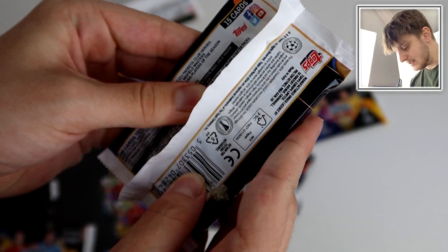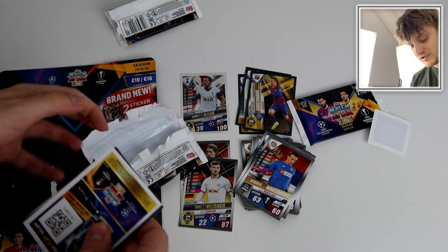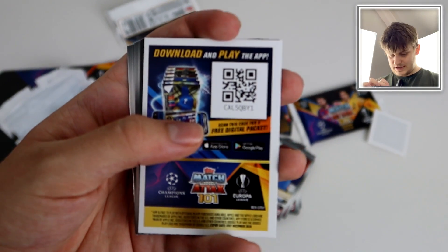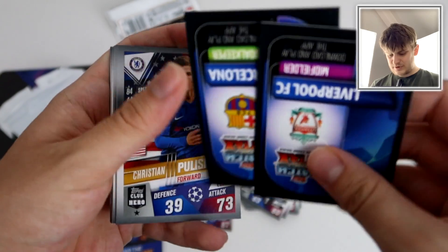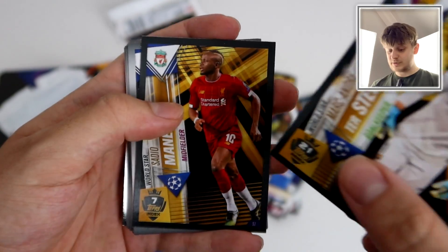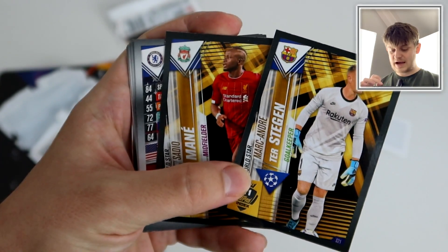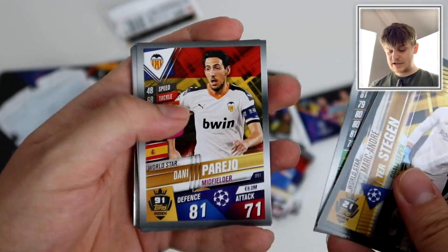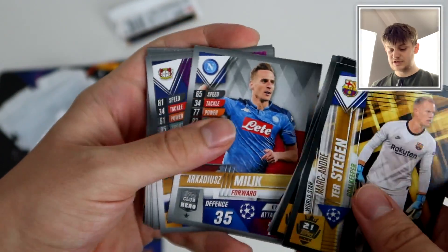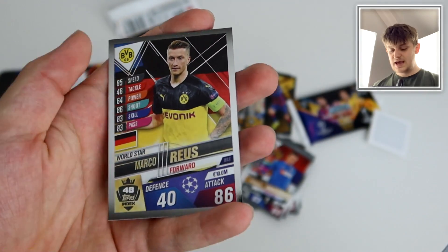We've got a Dortmund player here at the back of this pack, but there isn't a Dortmund limited edition unfortunately. I kept thinking Sancho was a limited edition but he isn't of course. But here we go. There is the code for this pack. Liverpool midfielder and Barcelona goalkeeper — we've got ter Stegen there for Barcelona, and then Sadio Mane, so another 100 club. Two 100 clubs in this deluxe multi-pack so far. That's the kind of cards you're expecting for your £10 price. Pulisic, Teles Perejo — used to play for QPR, fun fact — Pizzi, Trent Alexander-Arnold collected team of the season, Milik, Havertz midfield master, Gwendouzi, Vertonghen, Sane, Rakitic, Pavard, and Marco Reus.